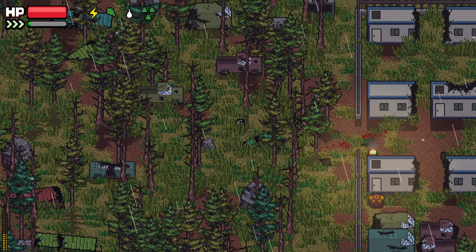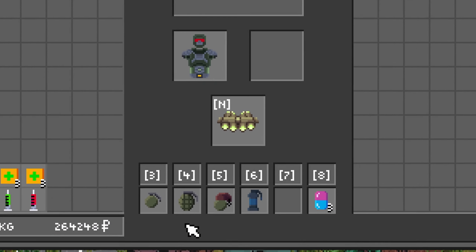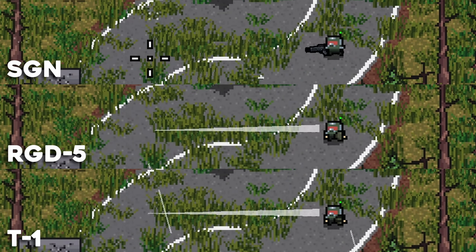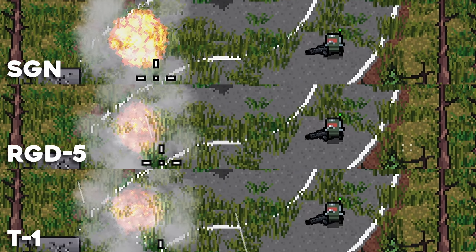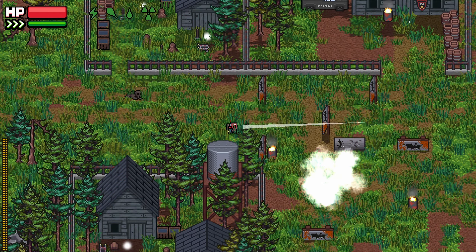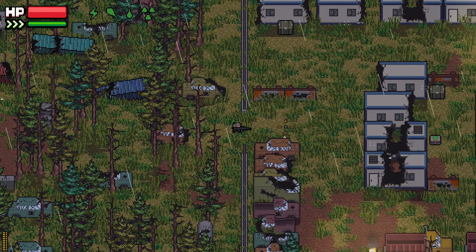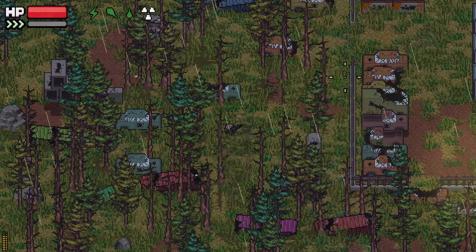And the last feature we'll be talking about today is, of course, the addition of grenades! This has been a long time coming and I'm personally really excited about this one. There are four different grenades in the game now. The RGD-5 and the T1 grenades are frags — they do the same damage, but the T1 has a slightly wider blast radius. The SGN is an impact grenade which will explode as soon as it hits the ground. And then there's the flashbang, which temporarily blinds enemies, giving you time to move in and clear them out safely. There's also a landmine, great for setting traps for unsuspecting enemies.